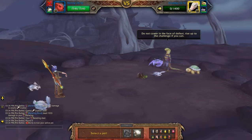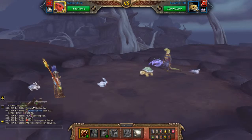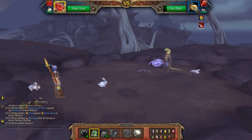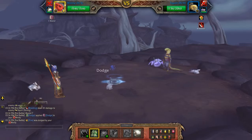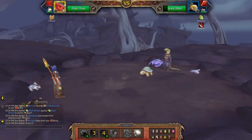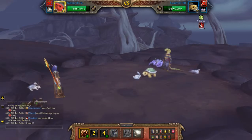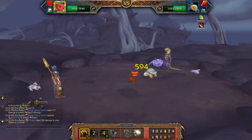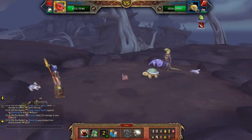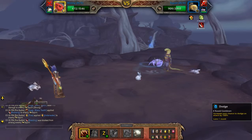Okay, then switch to the Darkmoon Rabbit. Going to hit huge sharp teeth, then I'm going to dodge burrow. Huge sharp teeth again — one more. Waiting for him to burrow again — actually, there we go, dodge.